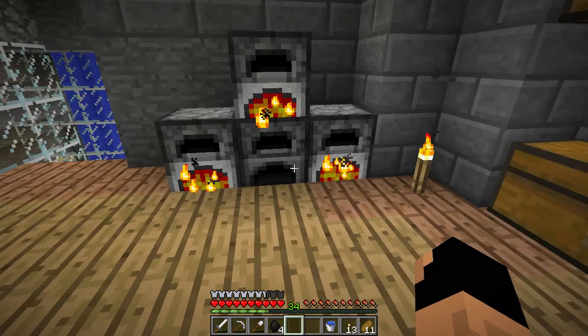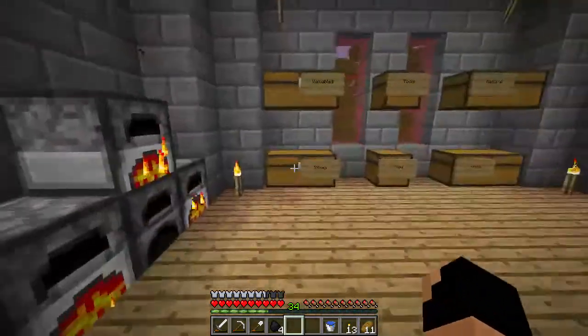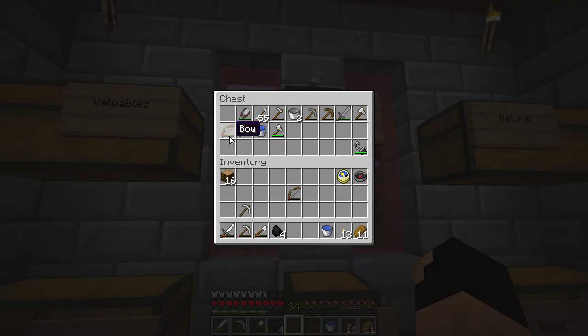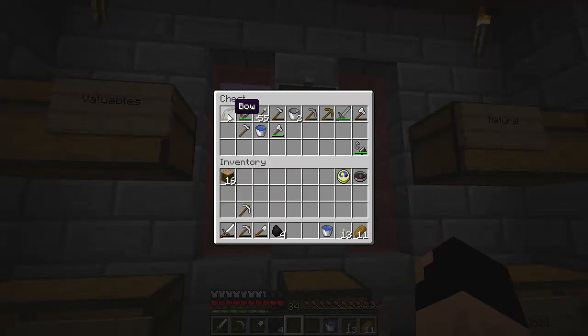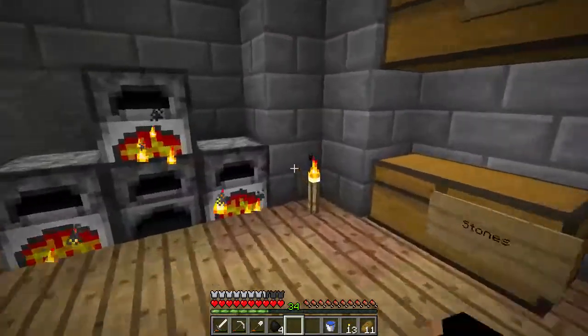So basically we have a ton of iron going in the furnace and I'm just leaving it in there. It's because smelting gives us experience levels, and we don't need those levels right now because we're working on enchanting — we can wait a little bit to pull all this out. Now, there's one more thing I wanted to show: in the tools chest we have two bows. On our adventure we ran across the second one, so if we go ahead and put these together, remember you get a little bit of extra durability. I figured we'll just keep stacking them together until we have a nice bow and then enchant it.